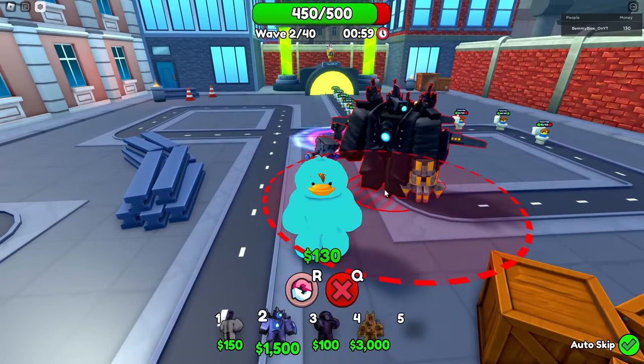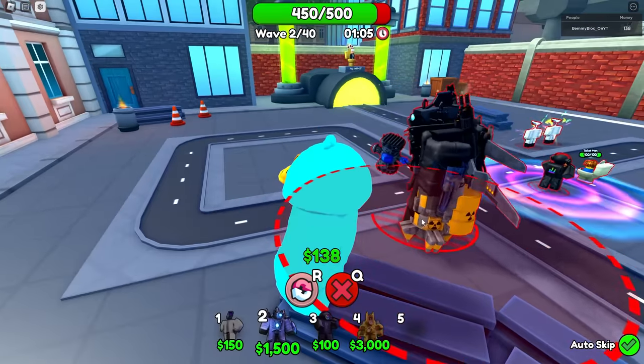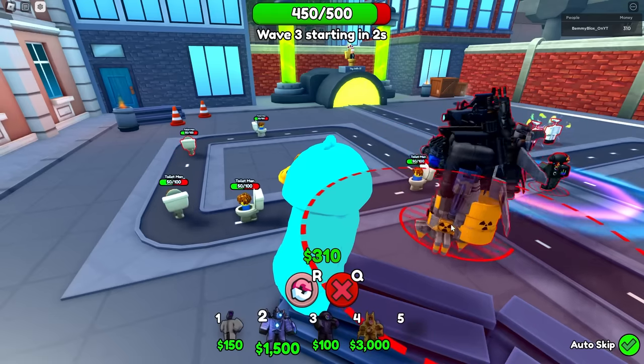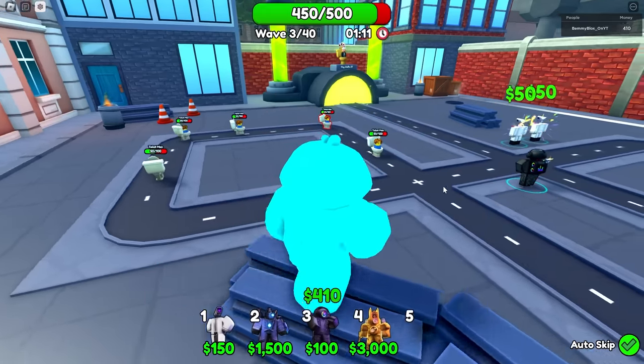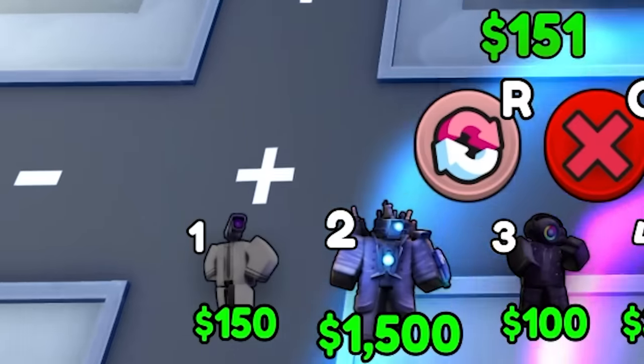Oh my god, look at this thing! It's got a nuclear waste bucket thing, it's got the hammer, it's got the jet pad — this is, oh my god, why is — okay, that's actually really cool. That is insane. It costs $1,500 though.